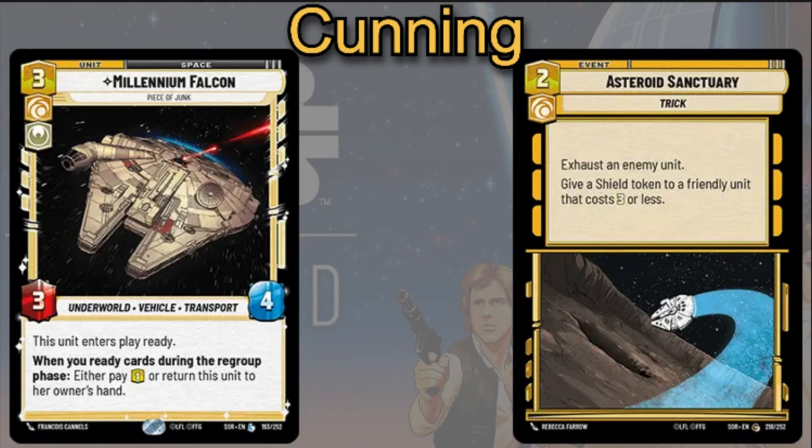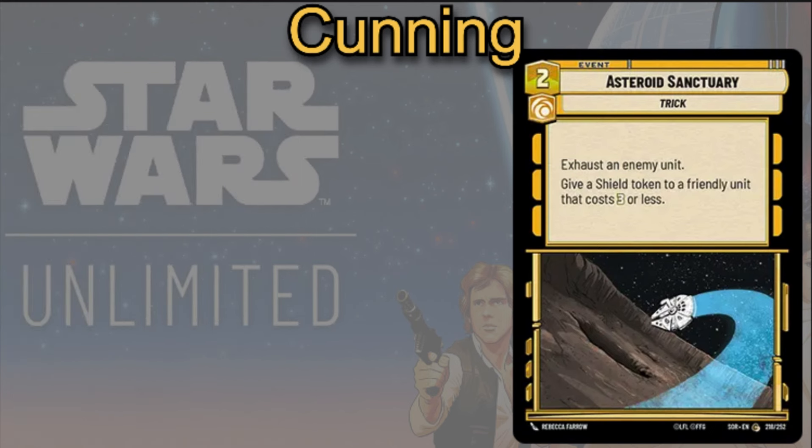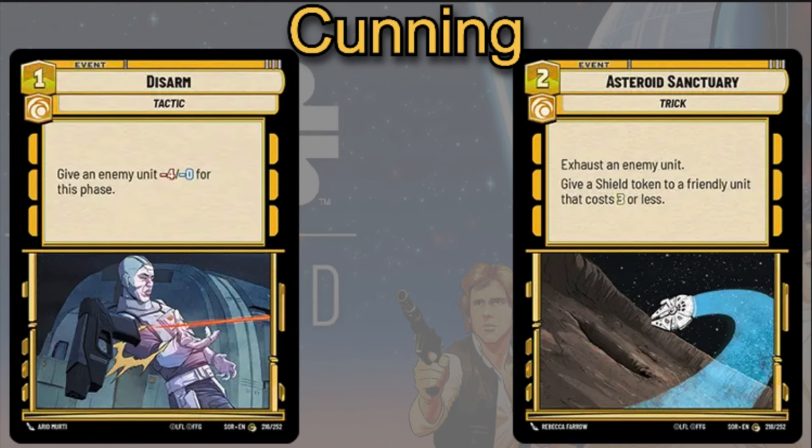You can play Asteroid Sanctuary as an event — it costs to exhaust an enemy unit and give a Shield Token to a friendly unit that costs 3 or less. A lot of the cards you'll be playing with Sentinel are going to cost 3 or less, because that's how you play them through Chewbacca's ability, so this card synergizes well. Finally, Disarmed is a 1-cost event to give an enemy unit minus 4 power for this phase — similar reason to Jedi City. It can neuter your opponent's biggest threat, usually their Saboteur units, so they can't deal any damage even if they can ignore Sentinel and shields.